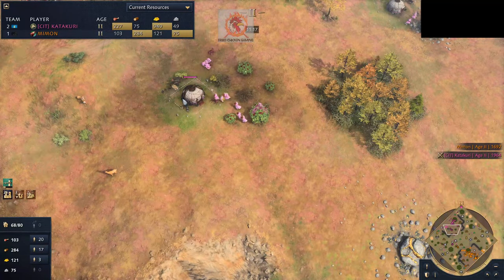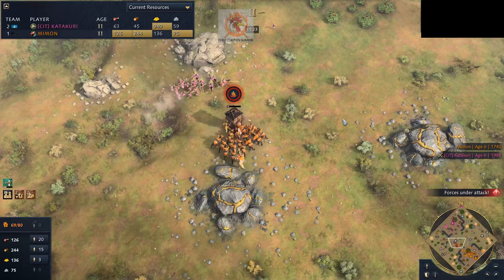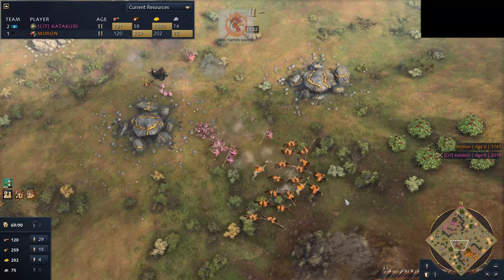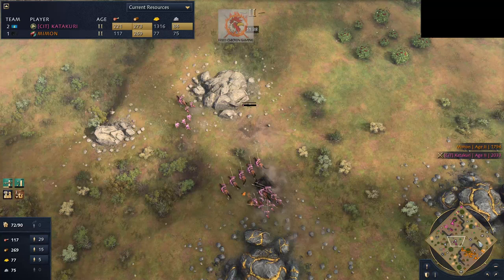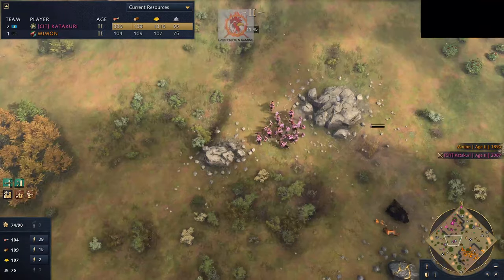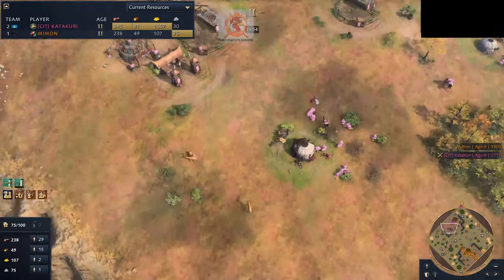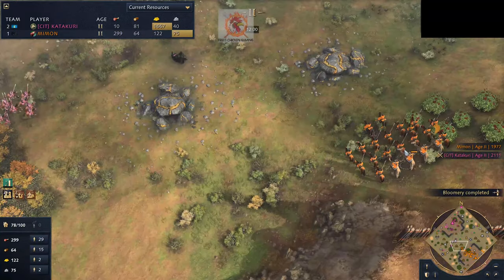He does have a couple of eco upgrades. Horsemen are going to burn down a tower but they'll get scared off. The spear count is getting pretty high here for Catechori — this could be problematic for Mimmon. He's finally getting some Camel Archers out. I think Catechori might scout this and start going into production of his own archers. Once you get that 1-1-1 — spears, archers, and horsemen all together — it kind of becomes a problem.